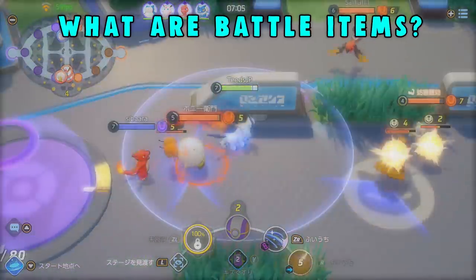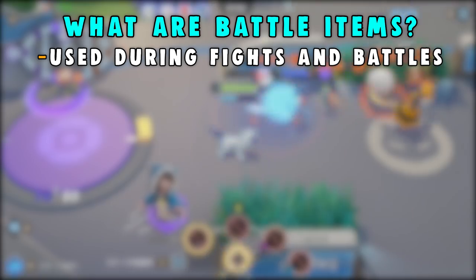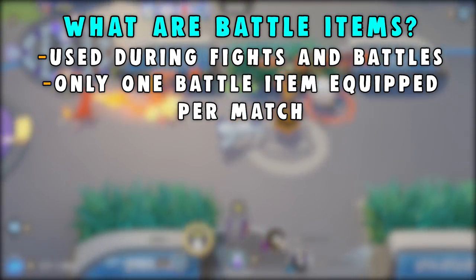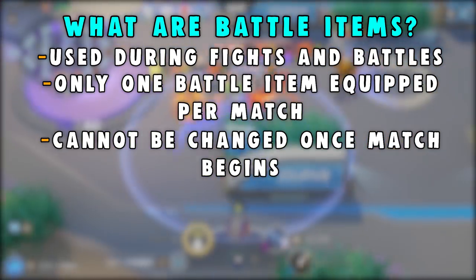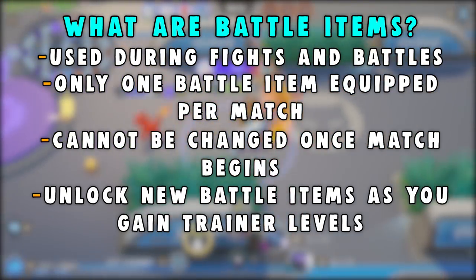Starting off with the battle items — battle items are items you can use during fights and battles. You may only have one battle item equipped per match, and these items cannot be changed once the match begins, only before. You'll unlock new battle items as you gain trainer levels.